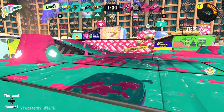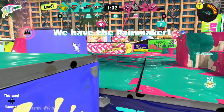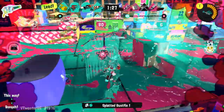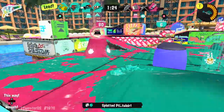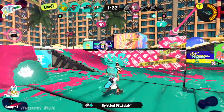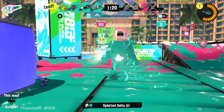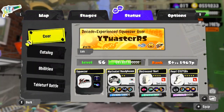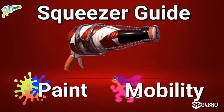Its well-rounded kit perfectly supports this playstyle, enabling lots of different ways to utilize the Splash Wall in fights. In the following, I'll be analyzing what gear is best to use when reaching for the Squeezer's full potential. Generally speaking, there are two main traits of the weapon that either need compensation or deserve a boost, with some small adjustments based on the map, mode, or opposing team composition.